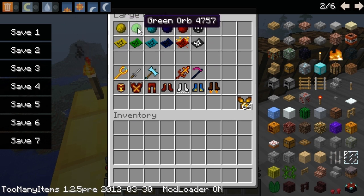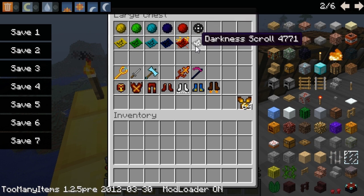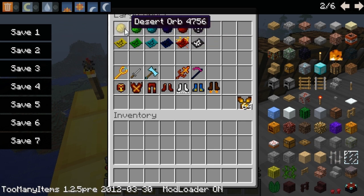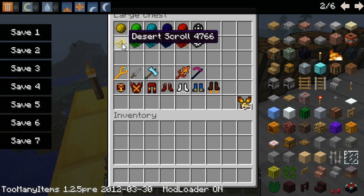A green orb corresponds to the forest, and this one corresponds to the night. Each one of those orbs has its own scroll. I'll show you in a second how you make the scrolls — basically you use these orbs together with the scrolls to summon the bosses.